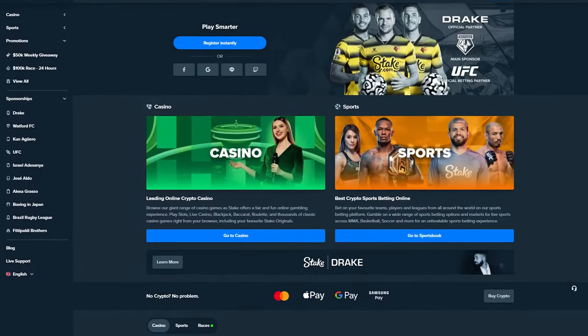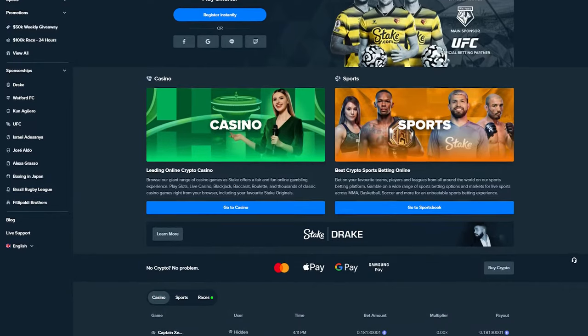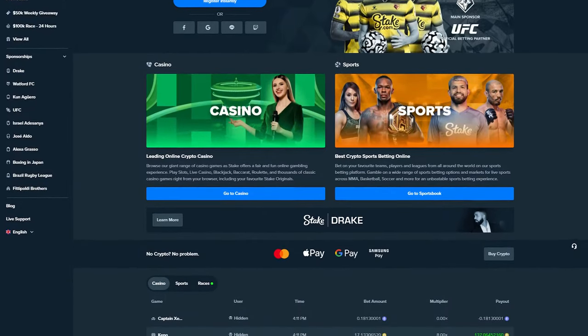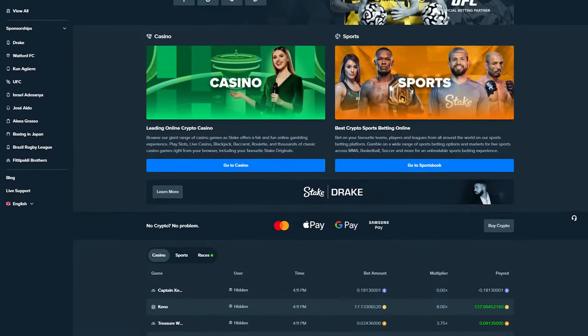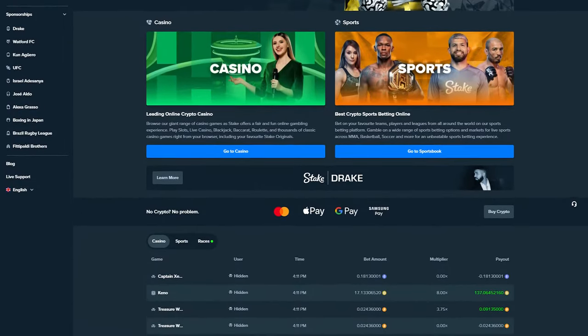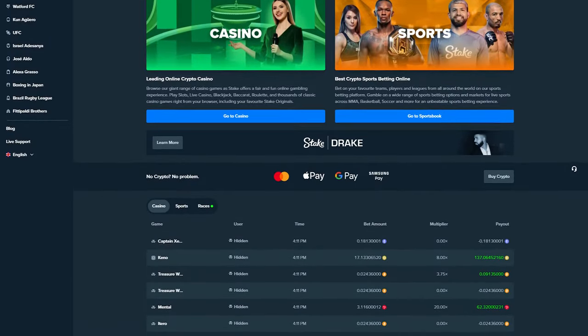Hey everyone, in this video I'm going to show you how to get $21 for free on Stake, and also how you can get 10% of the house edge back on anything that you wager in the form of a rakeback bonus for the lifetime of your account. This means that you'll actually increase the chances of your account winning at Stake, since you'll get 10% of the house edge back to you on anything that you bet.